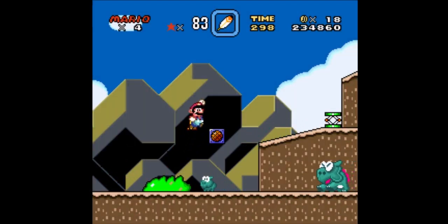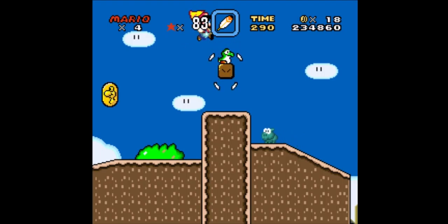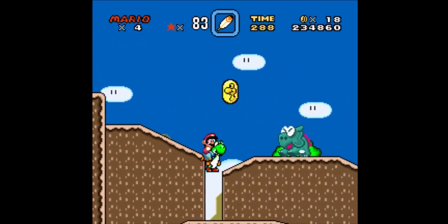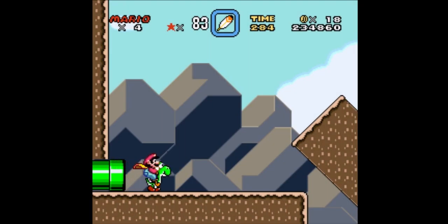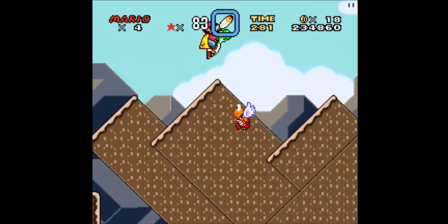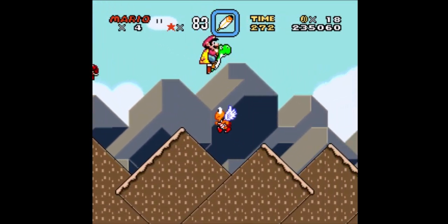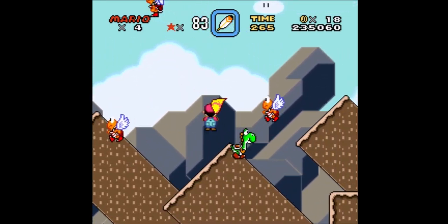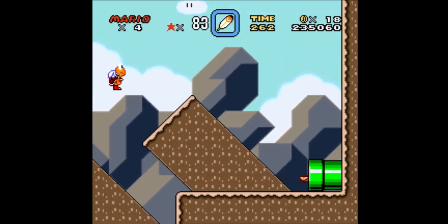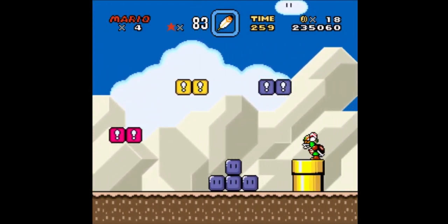Now we're gonna go get the secret — as I said it's time-dependent, so we're gonna pretty much rush through the level. Get Yoshi here — thank you Yoshi — and go through that tube. Even though we did it about 10 seconds faster, we're still getting this world, so I'm quite sure you get it no matter what. Sorry Yoshi. As you can see we're displayed with 262 now, which means yes, we are in the secret world.